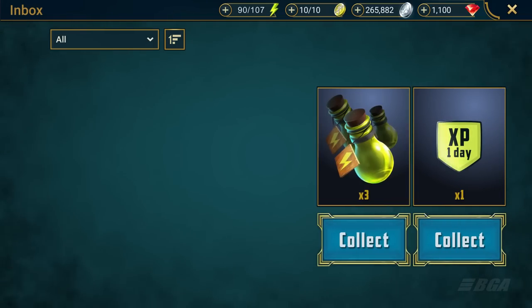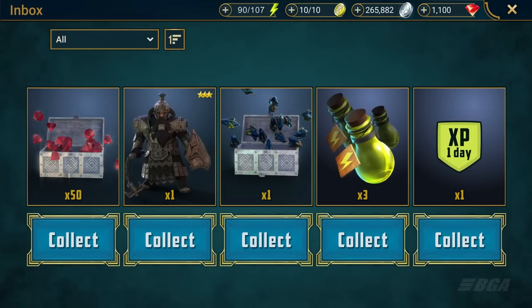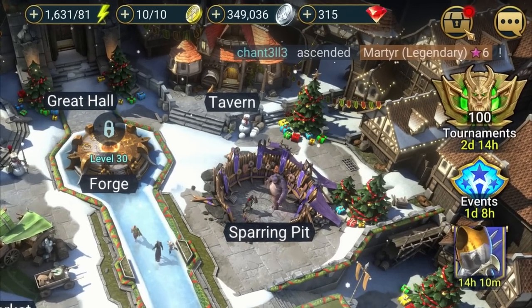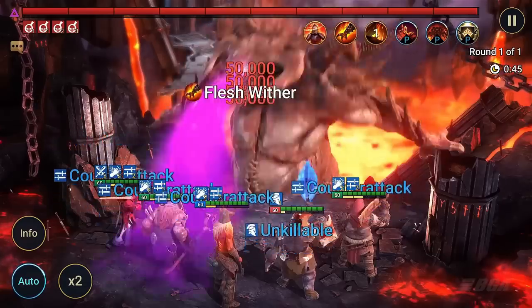For everyone who downloads Raid Shadow Legends using my link, you will get a huge start in the game — a free void champion, an XP booster, 50 gems, energy refills, and an ancient shard, all for free. Once you are in the game, click on the top inbox to collect your items as they are only available for 30 days.